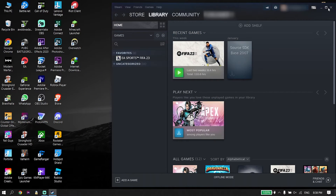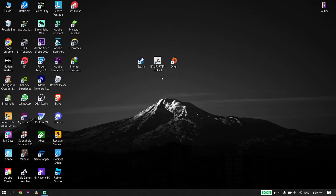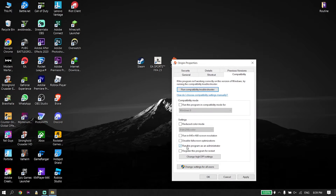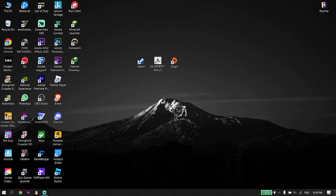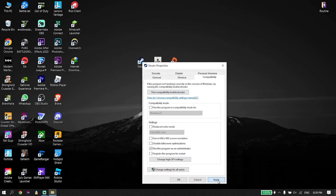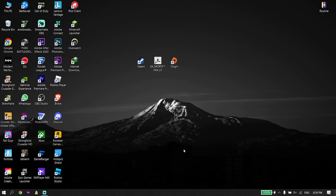If that didn't work, the last solution is to run your game launcher as administrator. If you use Origin, right-click on it, go to Properties, click Compatibility, and check 'Run this program as an administrator,' then click Apply and OK. Do the same thing for Steam. Running your game launcher as administrator is the last solution to fix this FIFA 23 error.